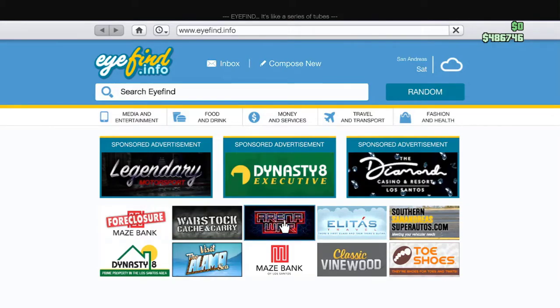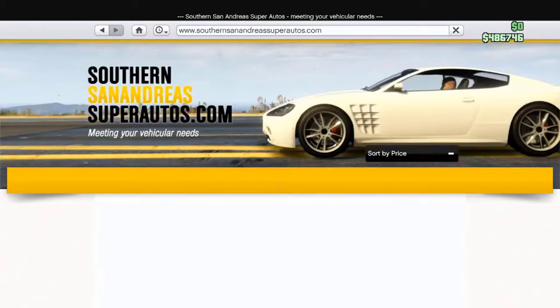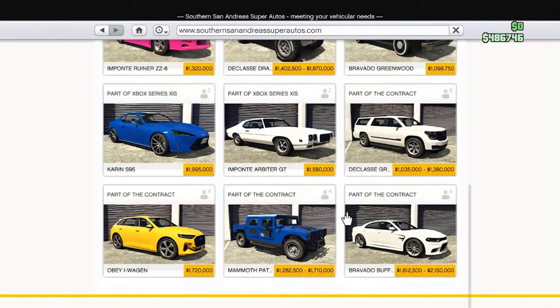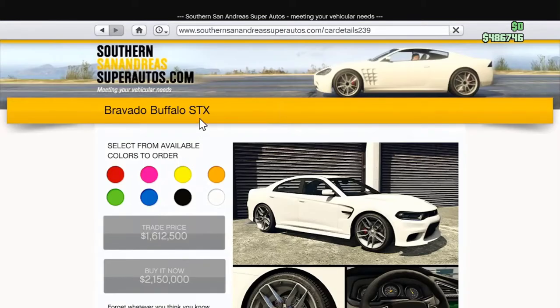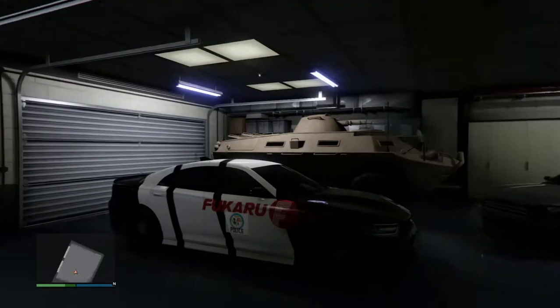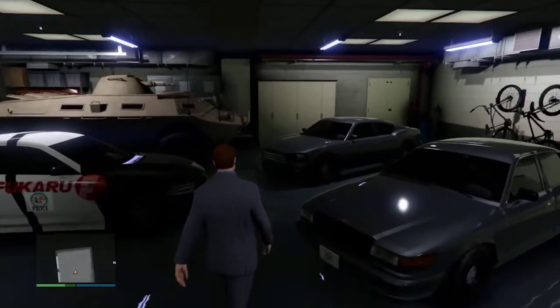So what you're going to need in this video is the somewhat new Gravado Buffalo STX. Get whatever color you want. Yeah, it's expensive. I don't know why they love cranking the prices up.